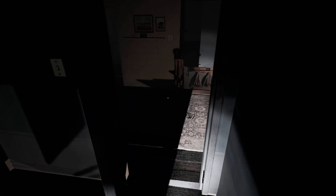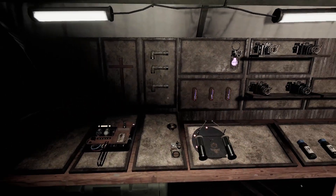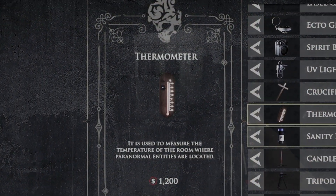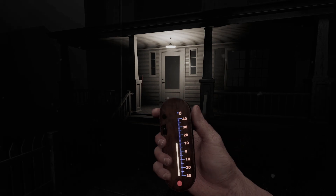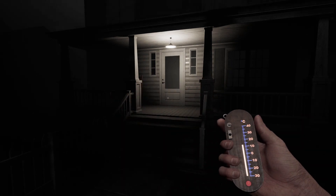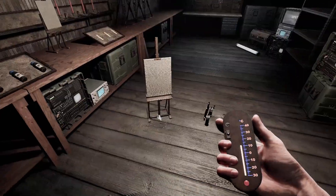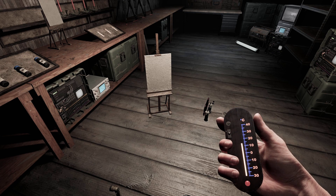Did it just eat your crucifix? Yep, let's leave. Alright, moving on to the next item — it would be a thermometer. Now this is kind of around the range of freezing temperatures. You have to buy this, by the way. So the thermometer works to tell you what the temperature of the room is.